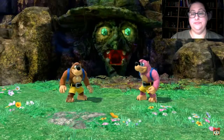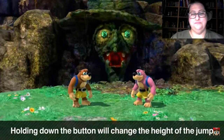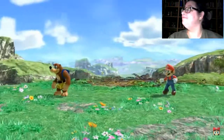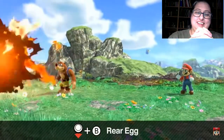The height of a Shock Spring Jump will change depending on how long you hold the button down. Next, for their down special, Rear Egg, they'll fire a grenade out of his backpack. This is a slightly odd projectile in that it can only be launched behind the fighter.